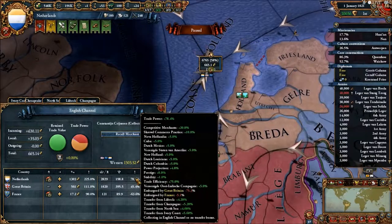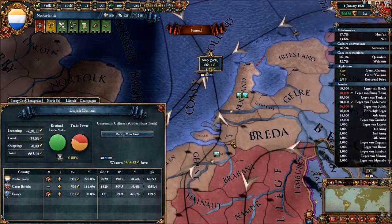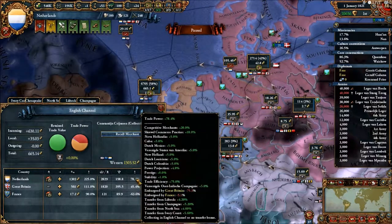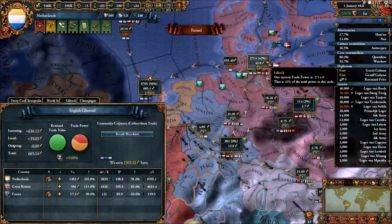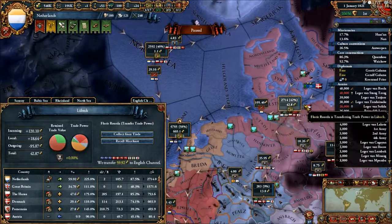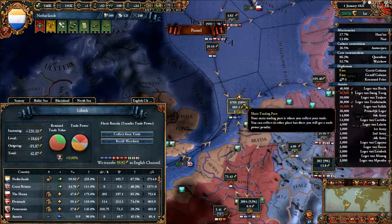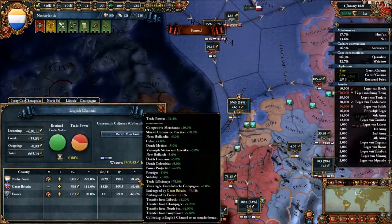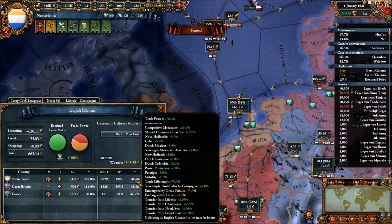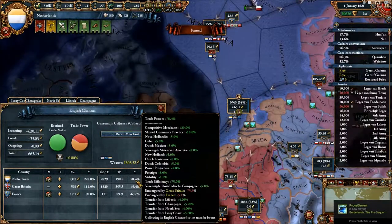You also get trade power from however much trade you're transferring in with your merchants. I'm transferring trade from Lubeck, Champagne, the North Sea, and Ivory Coast — specifically 105 gold from Lubeck, 30 from the North Sea, 73 from Ivory Coast, and around 300 from Champagne. That's why I'm getting these 'transfer from Lubeck,' 'transfer from Champagne,' and 'transfer from North Sea' bonuses.